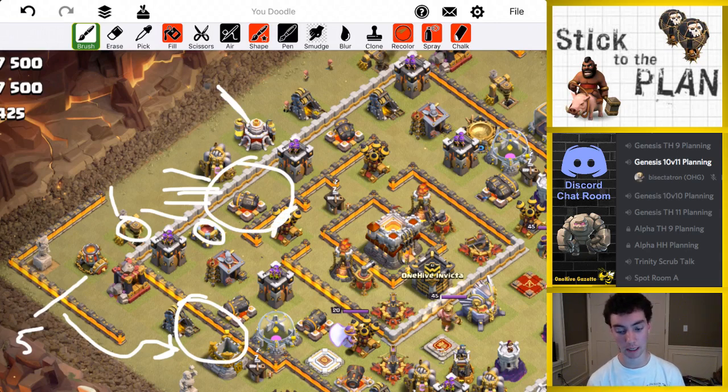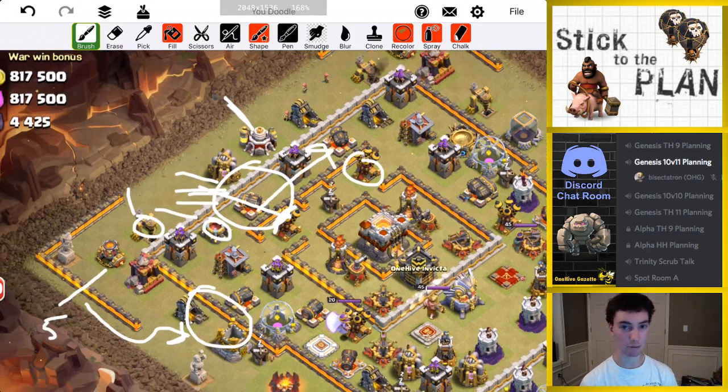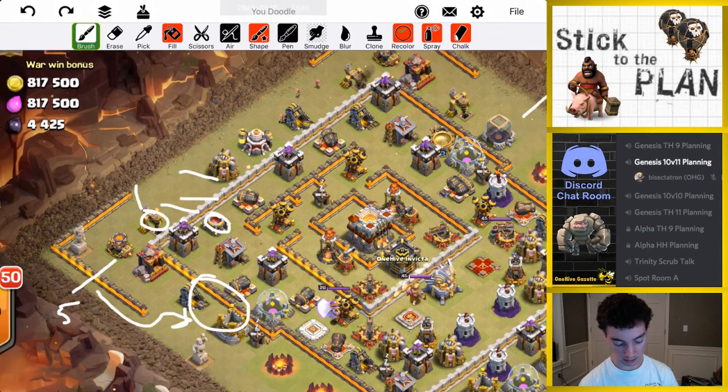So I'm going to go with bowlers, wizard, and barb in my clan castle. They're going to come out, hopefully step up, and should get at least this air defense. I'm hoping they'll also walk this direction because there's nowhere else to go — they might even get this other air defense, which would be a bonus, though not really needed.